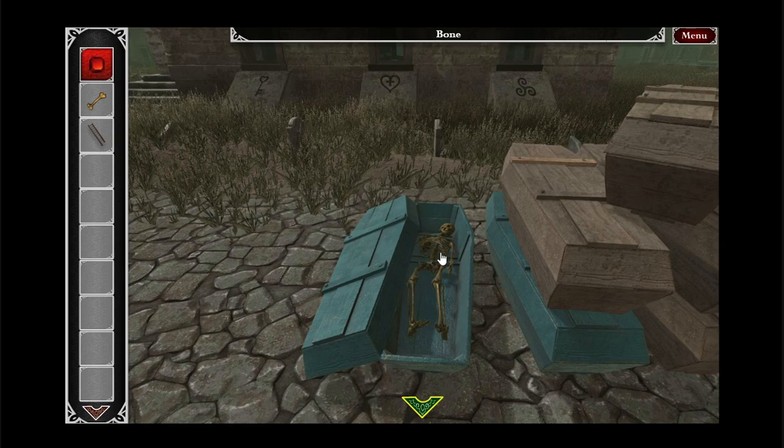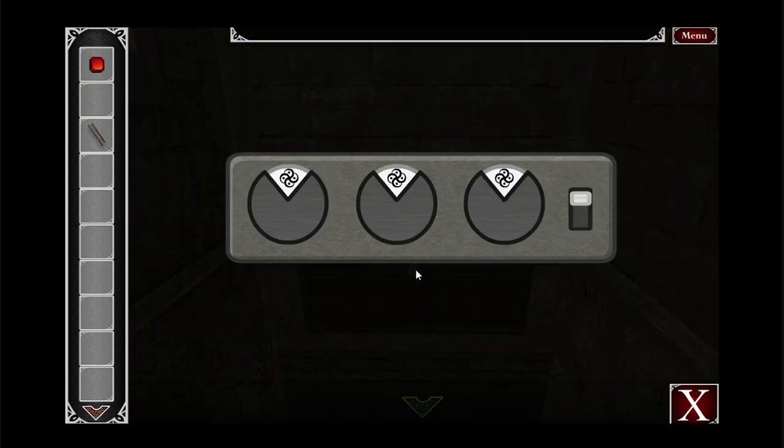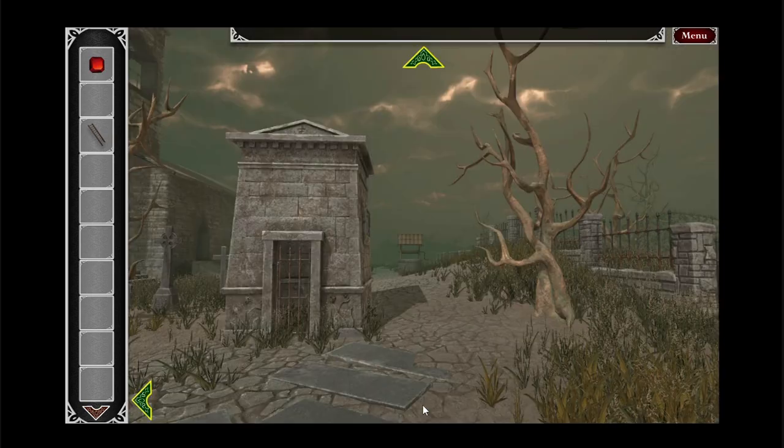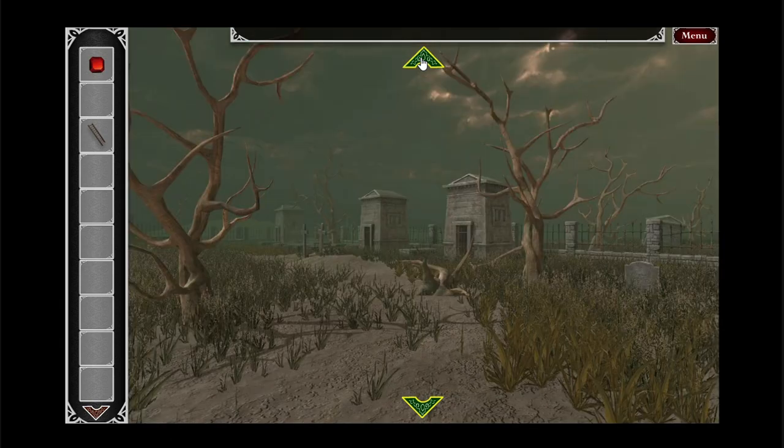I looked at the skeleton — wait, what does it say? 'Yes, there's a bone missing.' You placed the missing bone — okay, alright. We've made some progress! The lock is bronze, so they probably want me to use the bronze key. There's also some sort of combination to open that treasure chest. The fact that I made a little bit of progress is more than I can say for the other two escape the room games I've tried.